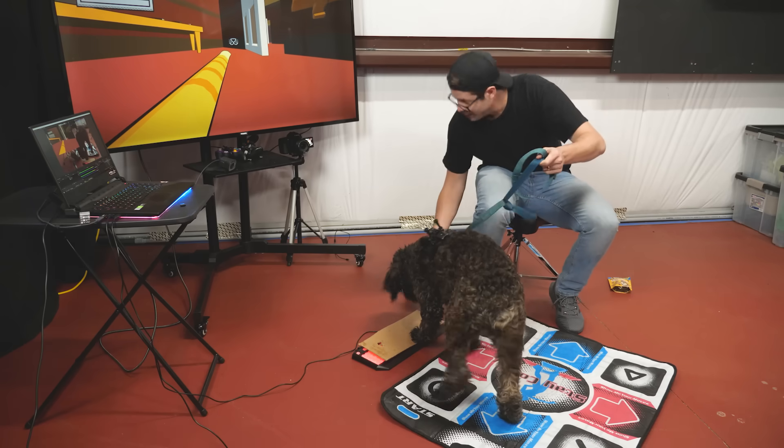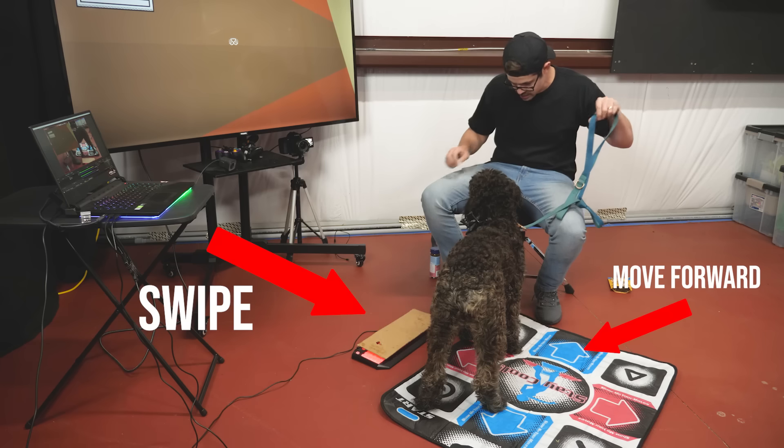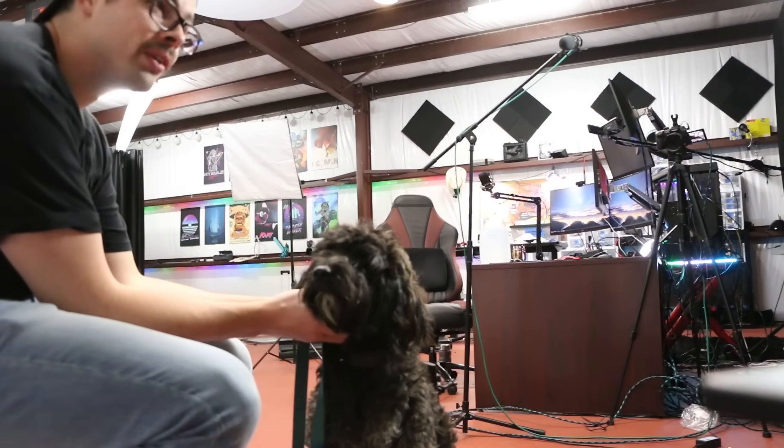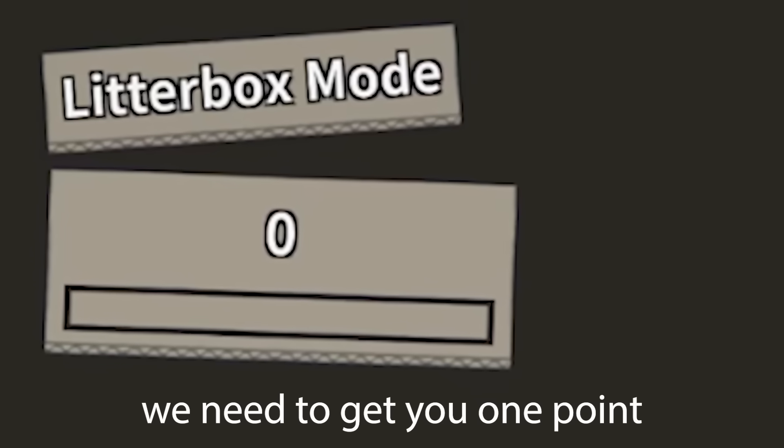Now Luna has full control over the video game, and I even taught her how to use the other buttons on the dance mat. Okay Luna — jump! Good girl! Good job, Luna! You're really doing it! We're gonna get you one point, okay Luna? You're doing it!